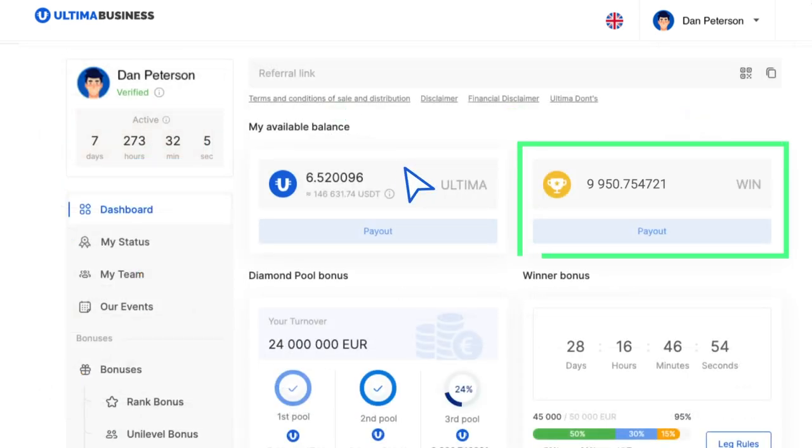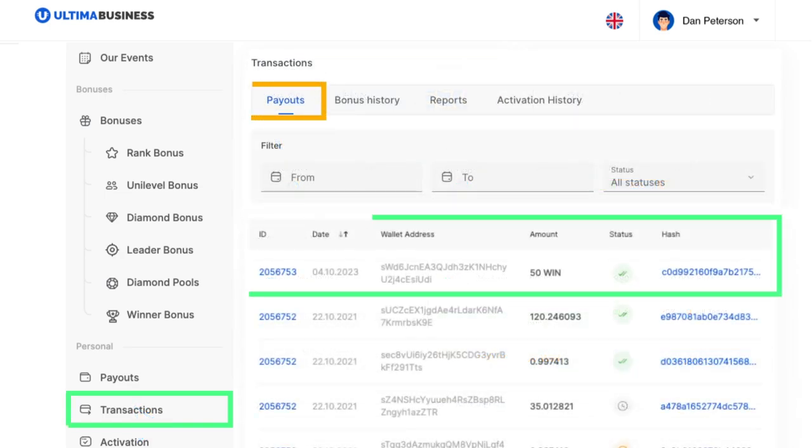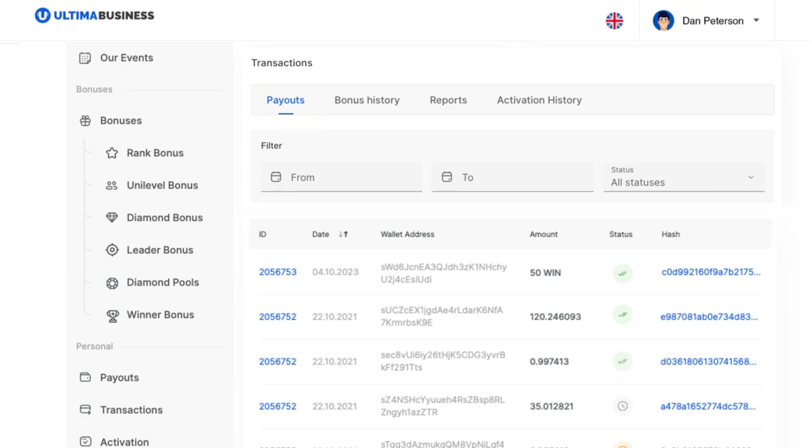You've successfully processed a payout with win tokens. Detailed information about your payment transactions, including the date, destination wallet address, transaction amount, status, ID, and transaction hash, can be found in the Transactions Payout section.